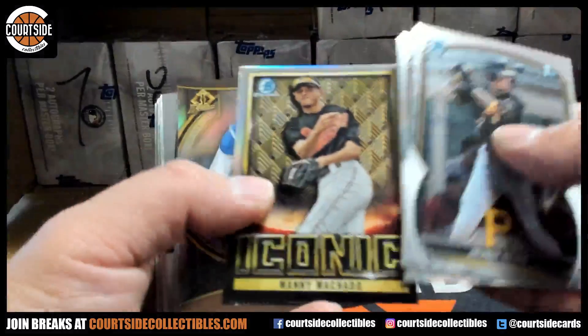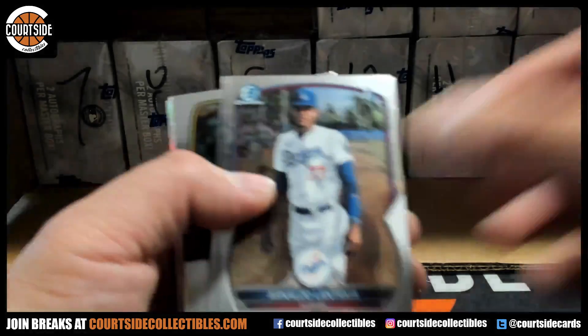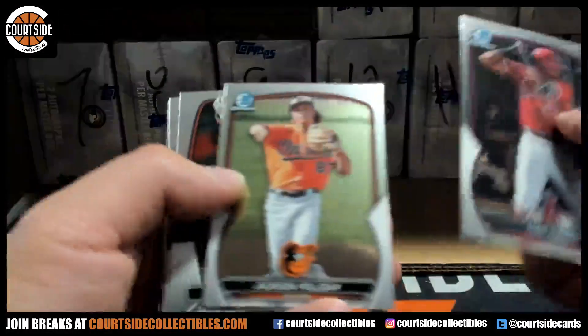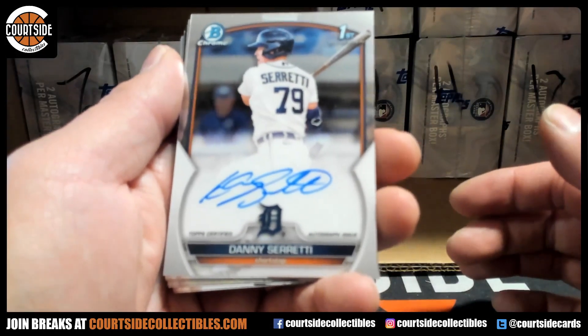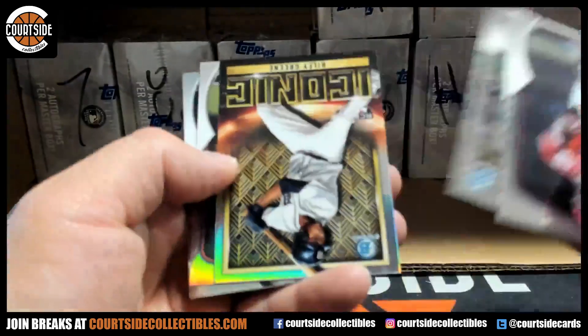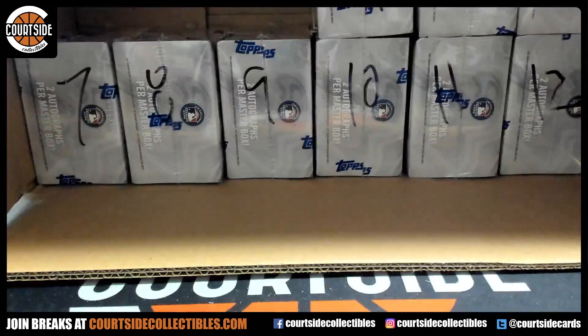Diego Cartaya for the Dodgers. Volt for the Yankees. Autograph is for the Tigers — shortstop for the Tigers, Riley Green, Ramirez. And Jackson Merrill for the Padres — so just the single Padres card. Joe H, I am not doing so hot for you right now. One more box for you though.